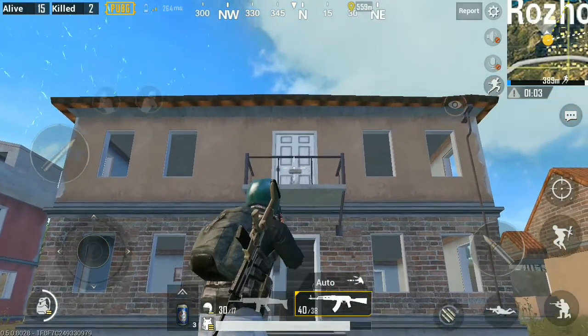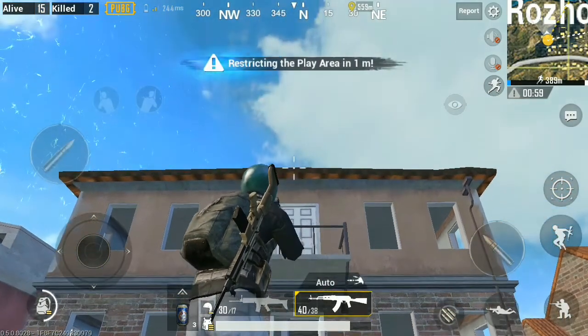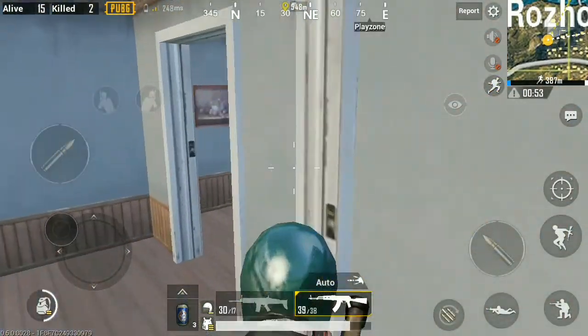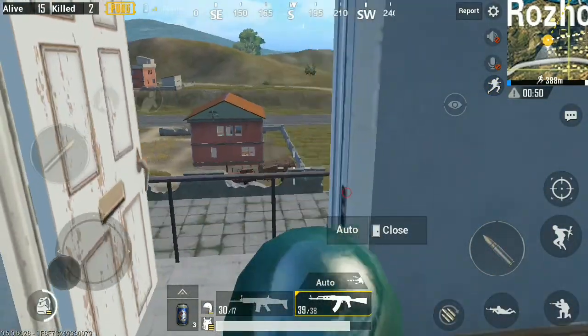First of all, to do this trick, what you have to find is a house that has a balcony. It has to have a door that is heading outside, and it also has to have a top ledge that is pretty near the door.